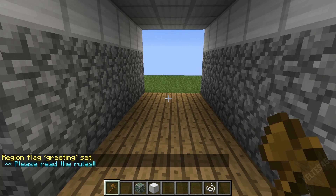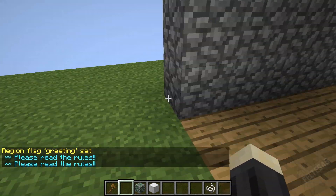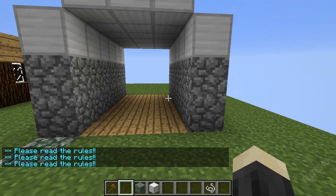There we go — it should now say 'Please read the rules' when you enter. But it doesn't say anything when we leave, so we need to create a farewell flag.